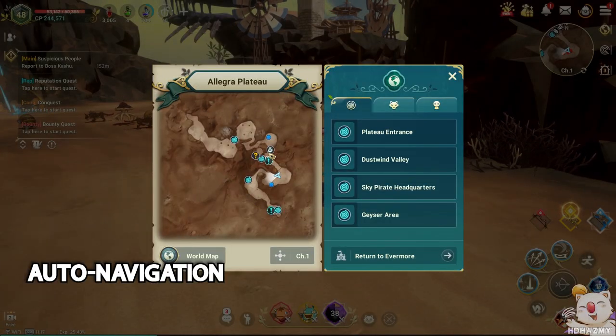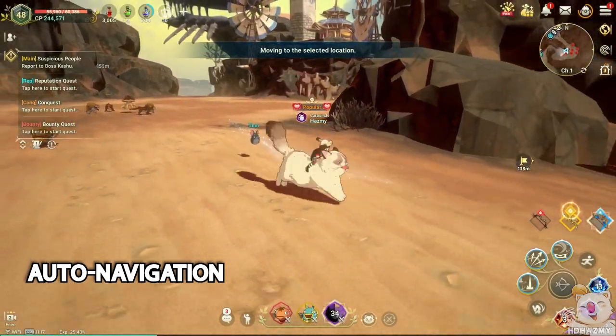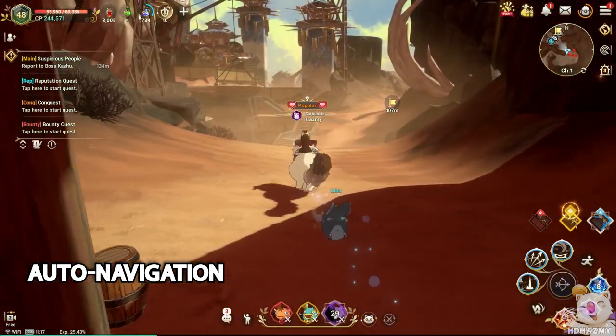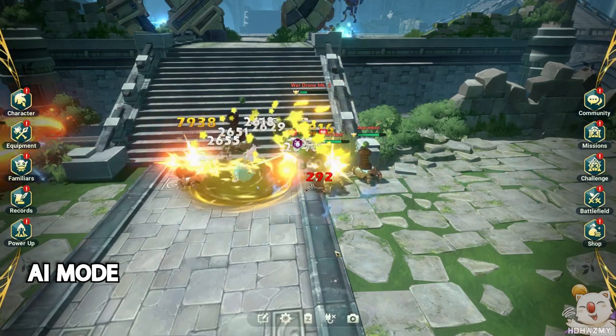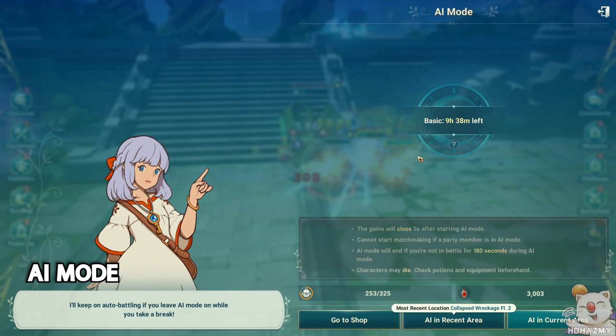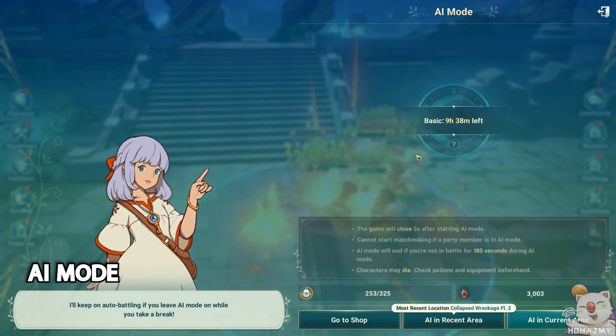Auto navigation on the other hand is the system that allows you to complete quests or find objects and monsters on the map automatically, making your character follow a path to a destination without any guidance. And finally, AI mode is the built-in farming mode for Ni No Kuni. Once you unlock this mode at around level 20, it will allow you to turn off your game and device while leaving your account and character online with auto battle enabled and continue farming until you log back in.